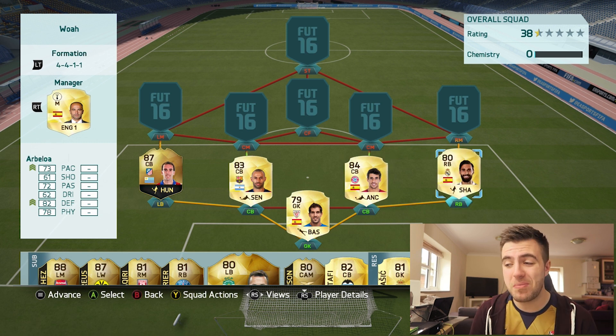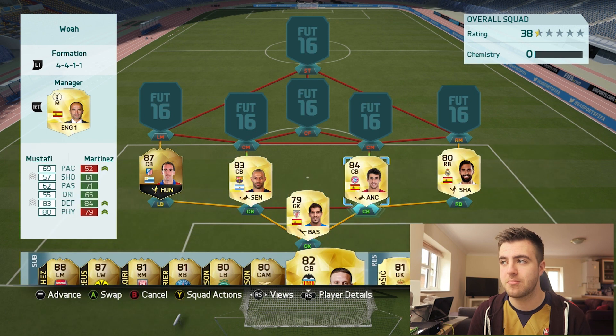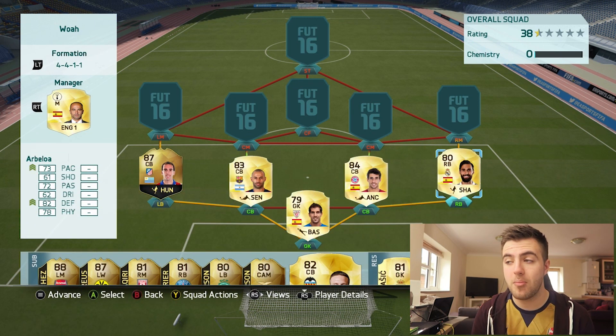Right-back, we have Arbeloa. I'm going to be honest with you guys — the defence was a touch disappointing. There's a few players I could have put in, say Mustafi, but later on in the team you'll see why I kind of needed him. Arbeloa is our right-back, as you can see there.